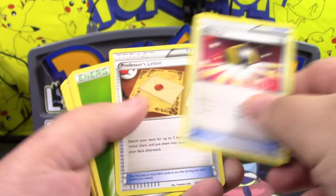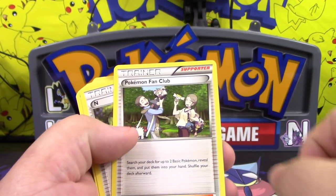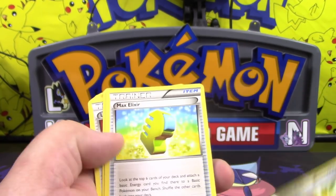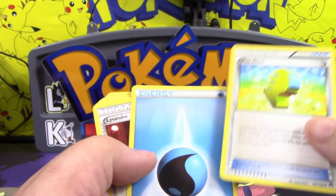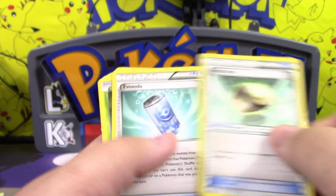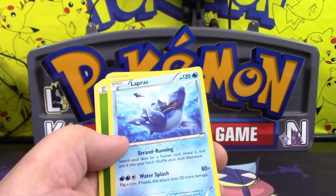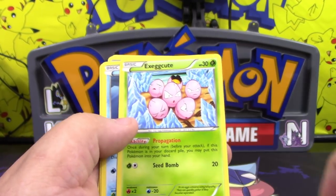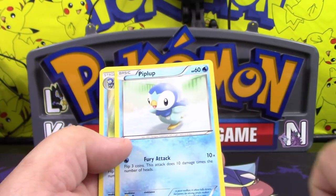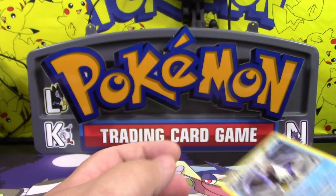Rare Candy, Ultra Ball, Professor's Letter, Grass Energy, Manaphy, Professor Sycamore, Pokemon Fan Club, N, Muscle Band, Mega Turbo, Max Elixir, Water Energy, Lysandre, Level Ball, Float Stone, Evo Soda, Brigette, Virizion, Lapras, Grass Energy, Exeggutor, Remoraid, and another Abyssal Hand Octillery. Piplup, Prinplup, Empoleon, and another Empoleon.